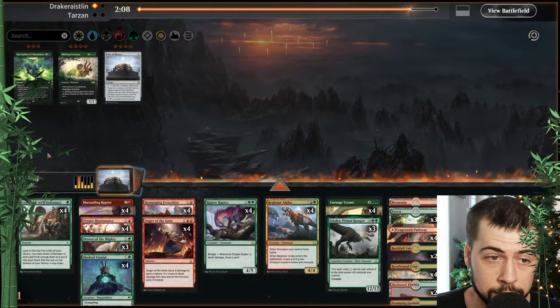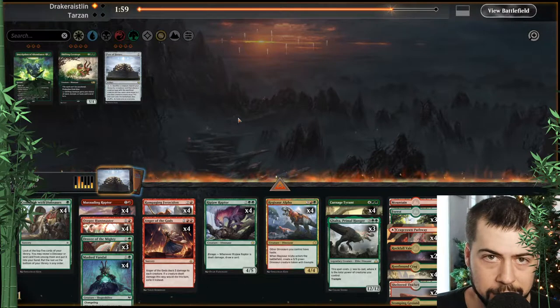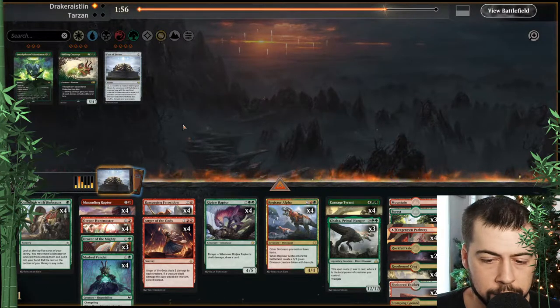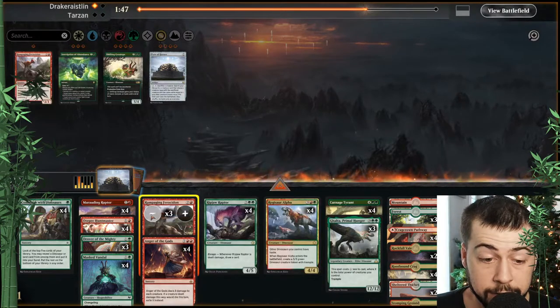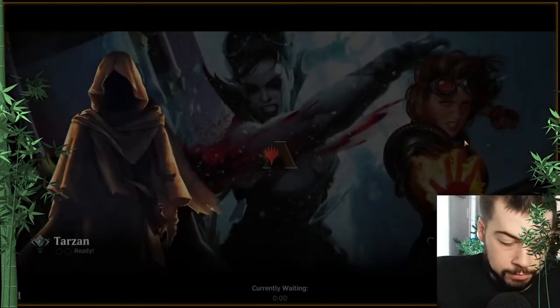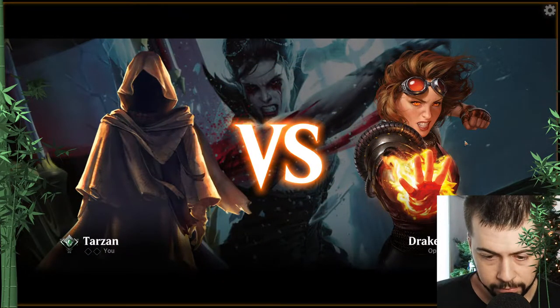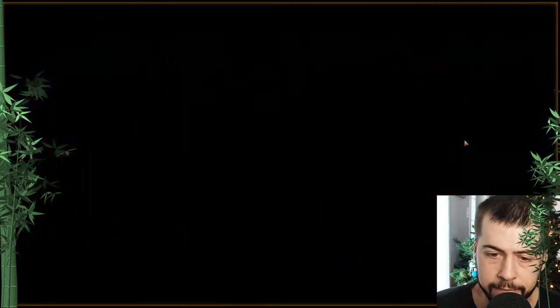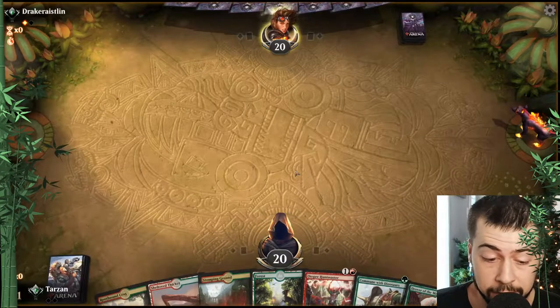Anger, Masked Vandal — I think we'll keep Galta, could be nice. We are on the play so there's pretty decent potential to get her, but we've got to make a little bit more room. I say we just take out Rampaging. Carnage definitely is going to be pretty hard for him to deal with, although Priest of the Forgotten Gods could take it out if Carnage is the only creature we have. Hopefully Anger of the Gods will help us in that regard.